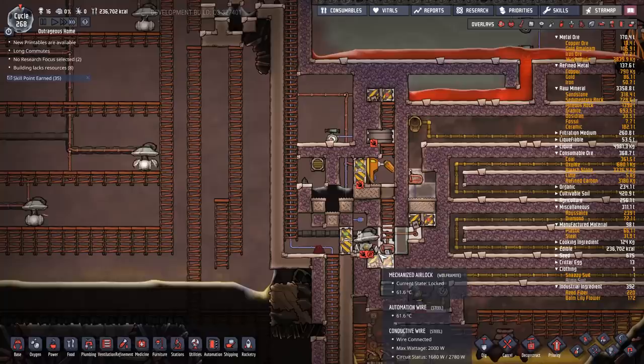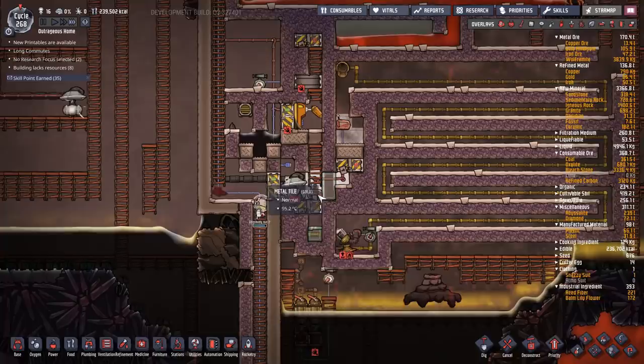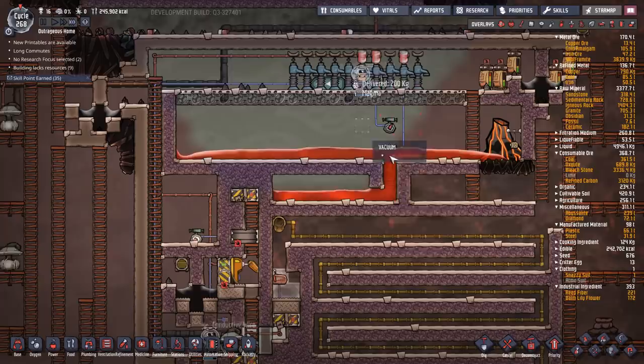Once that's done we can release that nasty carbon dioxide, and then I'll probably sweep out this whole area again. I'm going to have to redo the automation. As you can see, we're still slowly but surely filling this whole place up with magma.